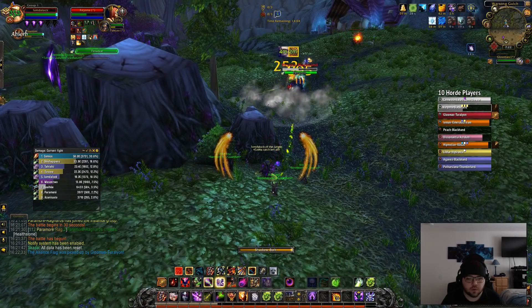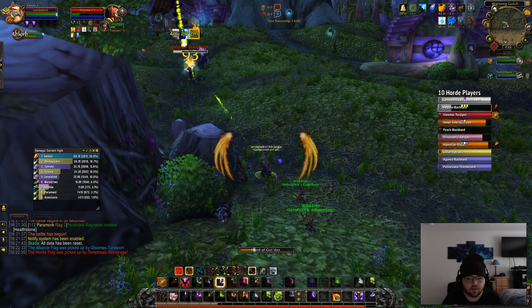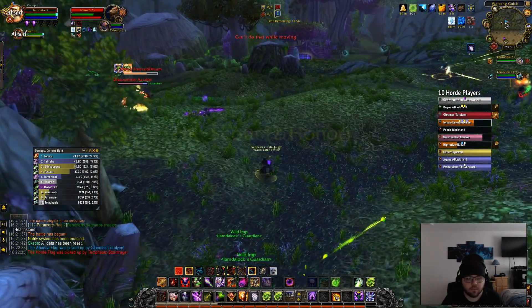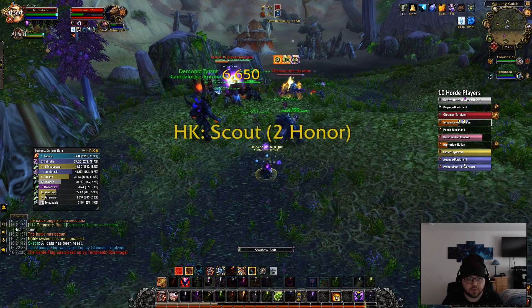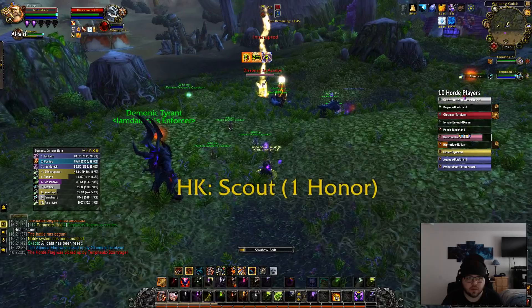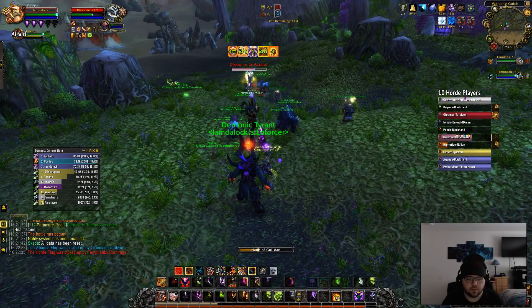There's a Priest here. Looks like this Rogue is completely annihilating this Priest, which is not really too terribly surprising. We got him. We're gonna go ahead and pop our burst, summon our Tyrant, sacrifice our imps because the Tyrant gets empowered by them, and just completely destroy that Guardian — or no, he wasn't Guardian, he was just fighting in Bear form for whatever reason.